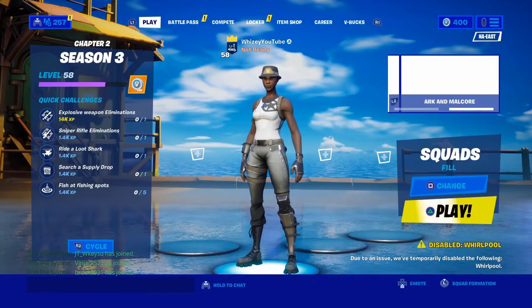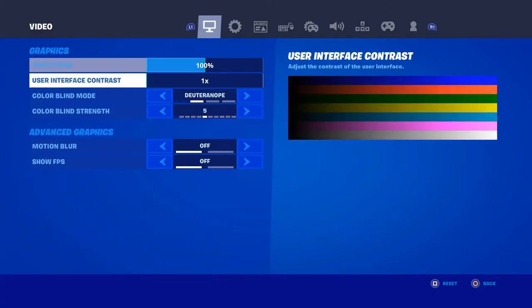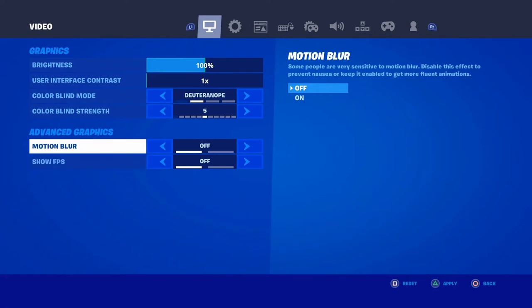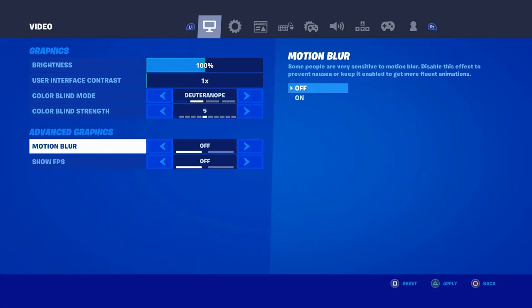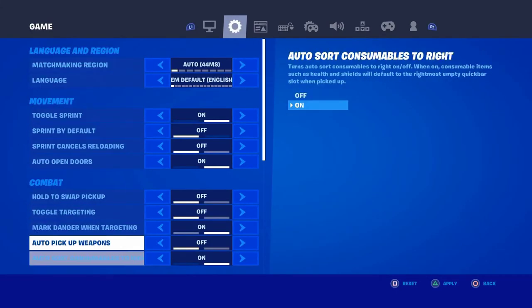So this is what you guys want to do. Pull up your settings and go down to Advanced Graphics. Make sure you have these two turned off: Motion Blur and Show FPS. Motion blur affects left and right movement — it looks clean but it's just going to make your game glitchy, so turn that off.